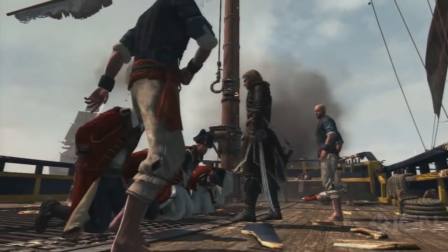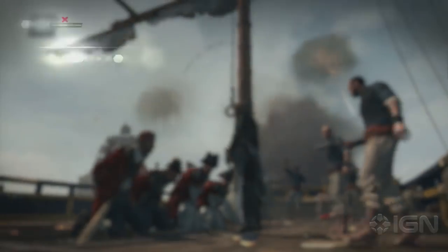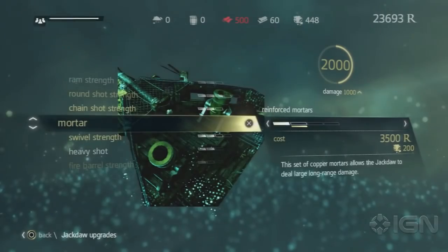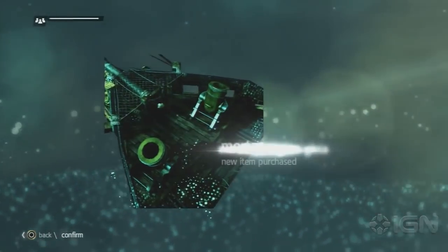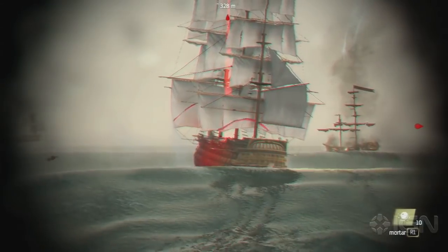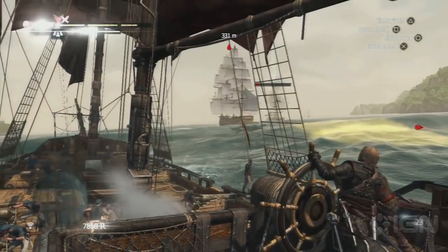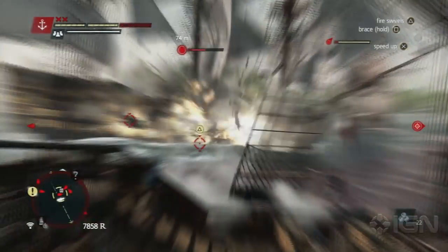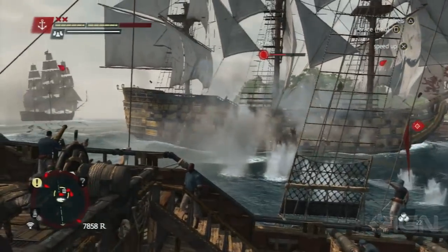Rule of thumb is that the bigger the ship you attack, the better your cargo haul will be — more rum, more sugar, and more materials you can use to make your ship the ultimate terror on the waves. Once you upgrade enough and open up more of the game world, you'll start encountering men-of-war and naval convoys, which not only carry materials and tradable goods, but also usually have a few thousand rials kicking around them as well.